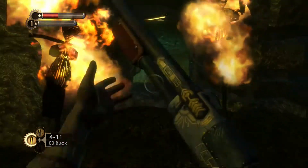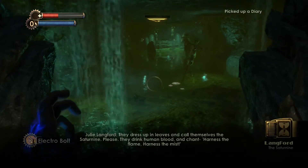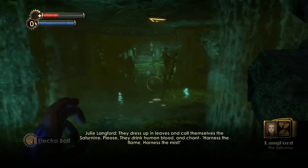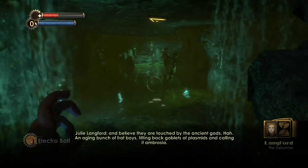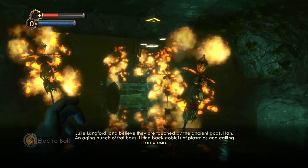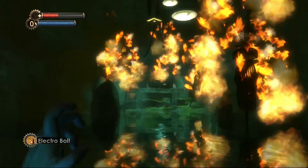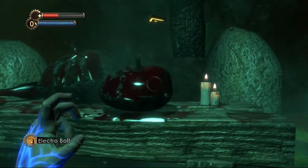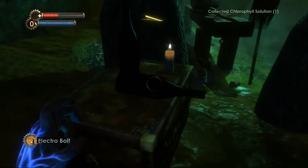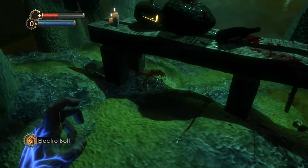I'm not sure I want to go in here. Electro bolt - trusty electro bolt. The Saturnine. Sounds lovely. They dress up in leaves and call themselves the Saturnine. They drink human blood and chant 'Harness the flame! Harness the mist!' and believe they're touched by the ancient gods. An ageing bunch of fat boys tilting back goblets of plasmids and calling it Ambrosia. I'm selling these fine leather jackets. What's in here for me to get and what are you going to make me pay to get it? There's got to be some good stuff in here. Chlorophyll! I don't know why I'm picking up this chlorophyll solution, but screw it. Unless there's some sort of quest that I haven't started yet and I'm just missing it?